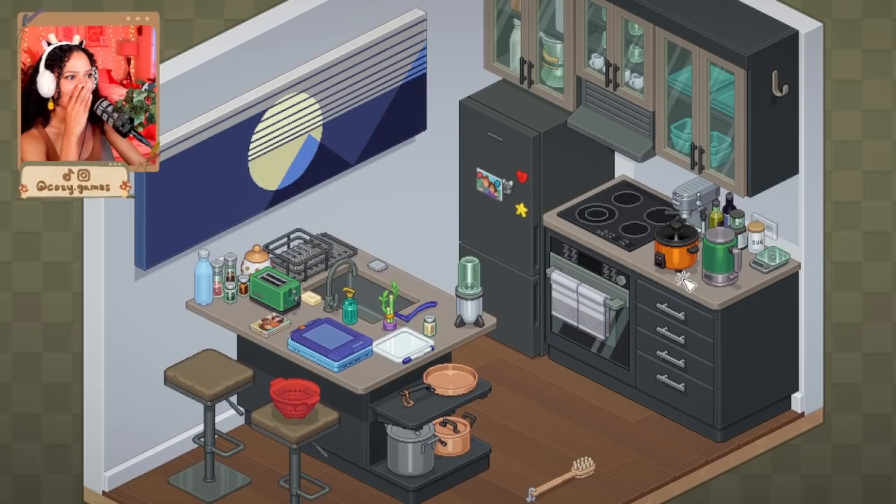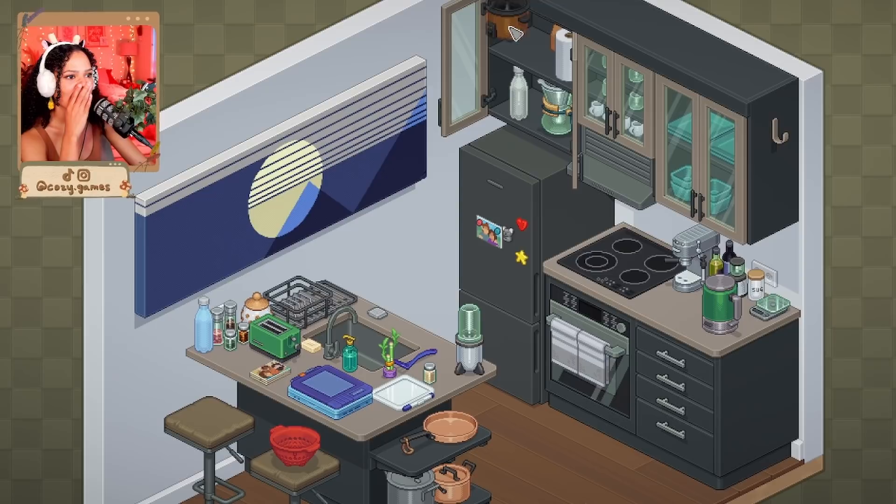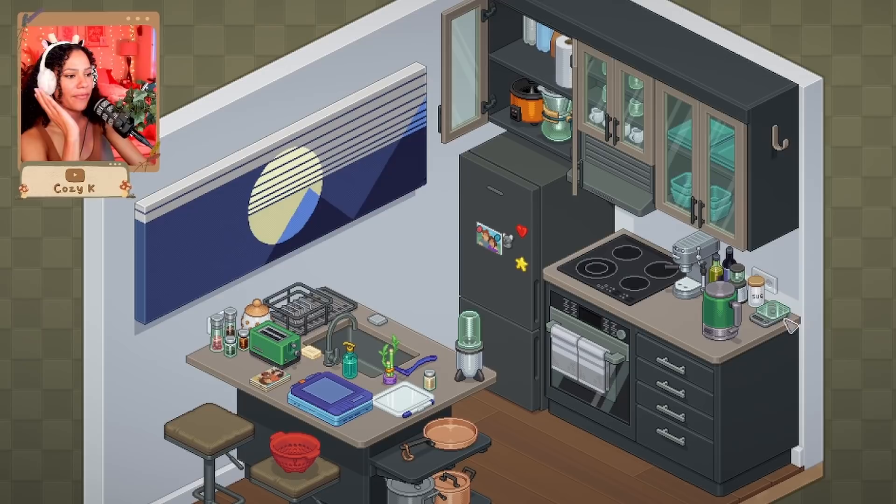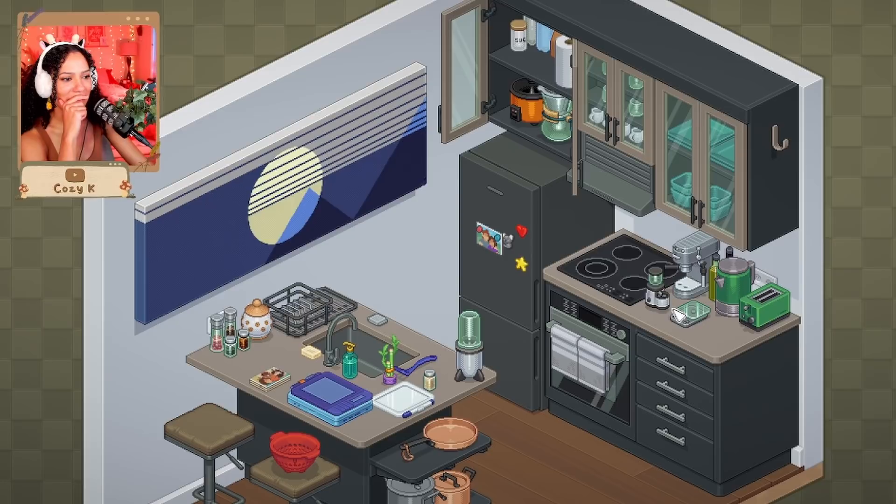There's literally no room for anything. Maybe up here — no. Let's see if I put these back here — okay, that works. Still no room for the toaster. If I put this stuff up here maybe — he's gonna be mad though, it looks like he uses that. He's gonna be mad at us. He definitely uses that often. Okay, we'll do that, it makes no sense, but we'll do it.